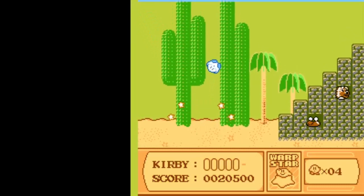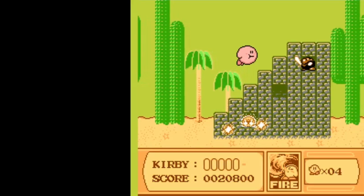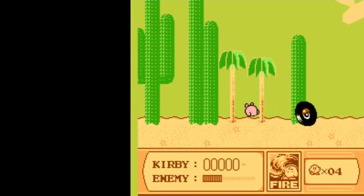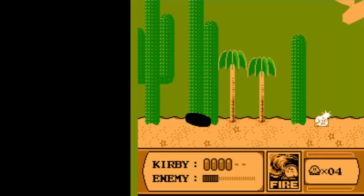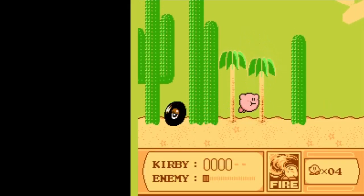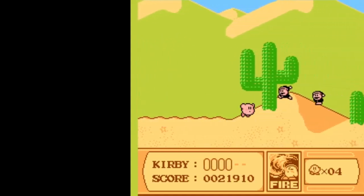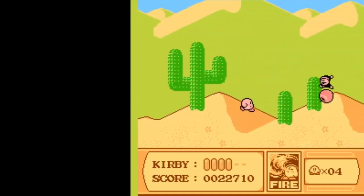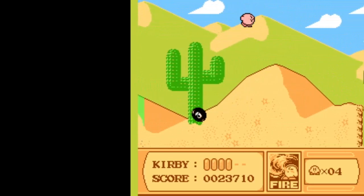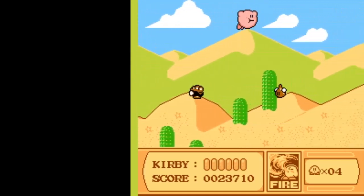Coming out of the warp star, we have the next sub boss. Before you fight him, I strongly encourage you to suck up this fire enemy. If you're hurting for an ability right now, get the fire enemy, go up close, hit it as often as you can but be aware of its patterns — don't get run over. If you lose the star, you'll probably have to restart, because sucking in the tires it spews doesn't give you an ability. Shooting stars back at it does constitute a normal attack and will invalidate the challenge.